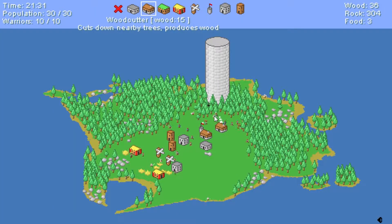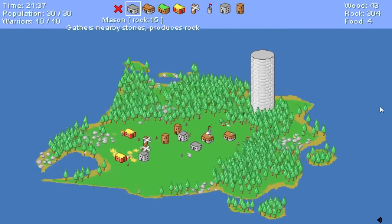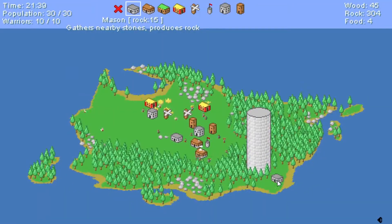We can't place the masons over here very easily because your people get stuck in the trees and they don't go around the trees very easily, so it's hard for them to get around here to build them. Let me rephrase that.